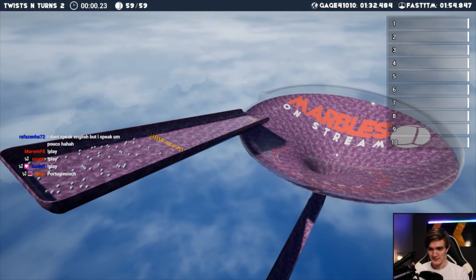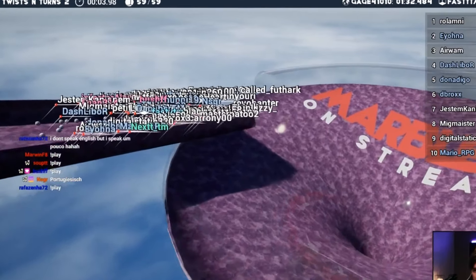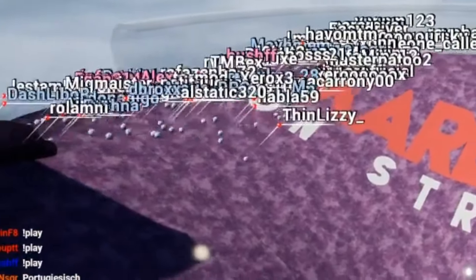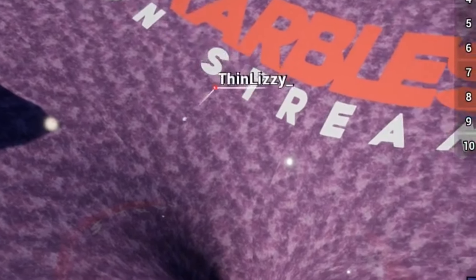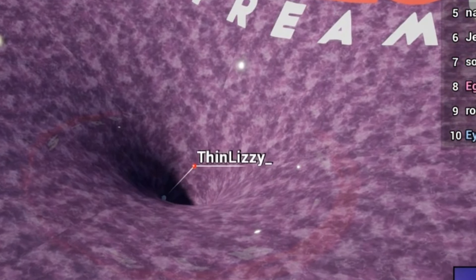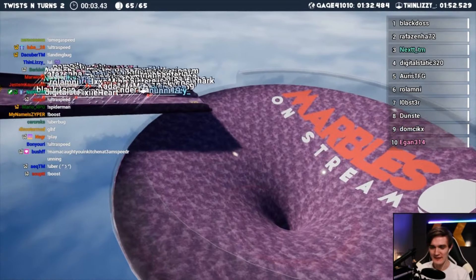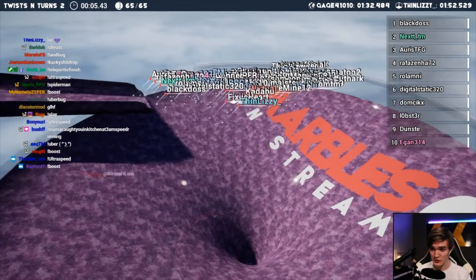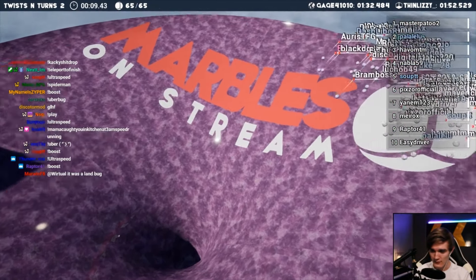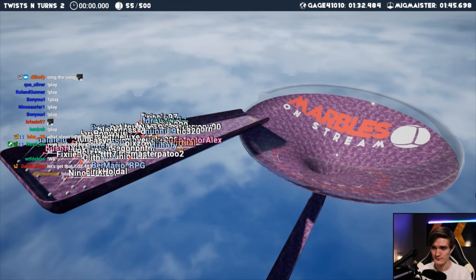It took a while for us to realize what had happened, but after an in-depth analysis, we concluded that Lissi's marble must have collided with another marble in a way where the backspin from the collision caused it to land at a full stop. And then it just rolled straight down into the hole. If we were going to beat the world record, we'd have to get Lissi's start again. But after restarting over and over for nearly an hour, we didn't get any promising attempts. As it was getting late, we made the reasonable decision to do just one final attempt.